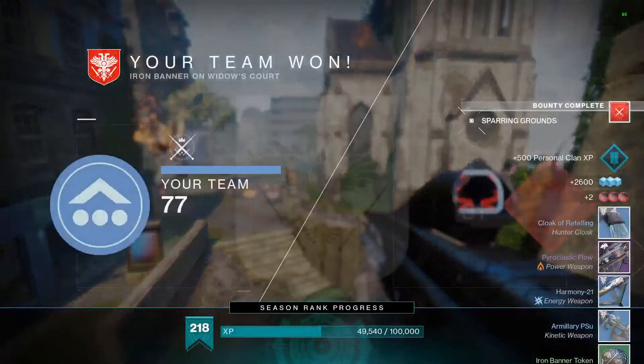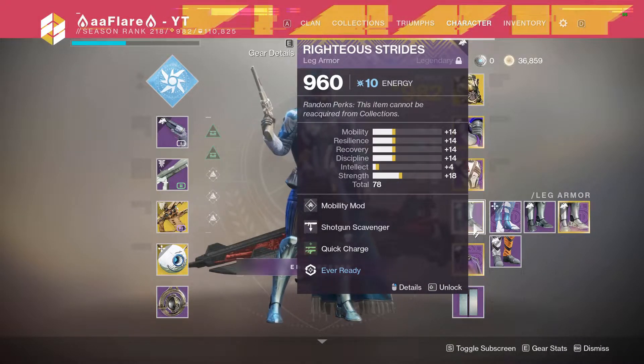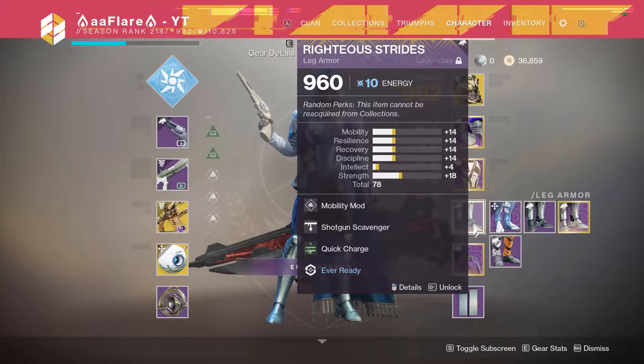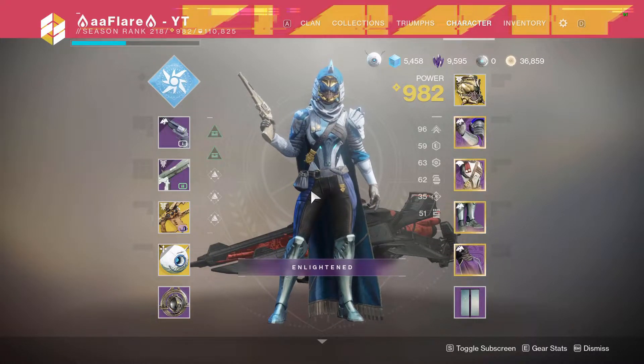Gambit has literally no way of getting high stat rolled armor consistently. I heard Tier 3 Reckoning is supposed to drop higher stat rolled armor, but I did a couple of runs and had no luck — it was all low to mid 50s drops. If you've managed to get at least three 60-stat rolled armor pieces from Tier 3 Reckoning, let me know, because I don't think it's a reliable way to get armor. So if you're not doing raids or getting a ton of Iron Banner tokens, you're looking at that 0.049% chance, which means all these armor drops from world drops are literally useless. Bungie, this needs to be addressed and fixed.